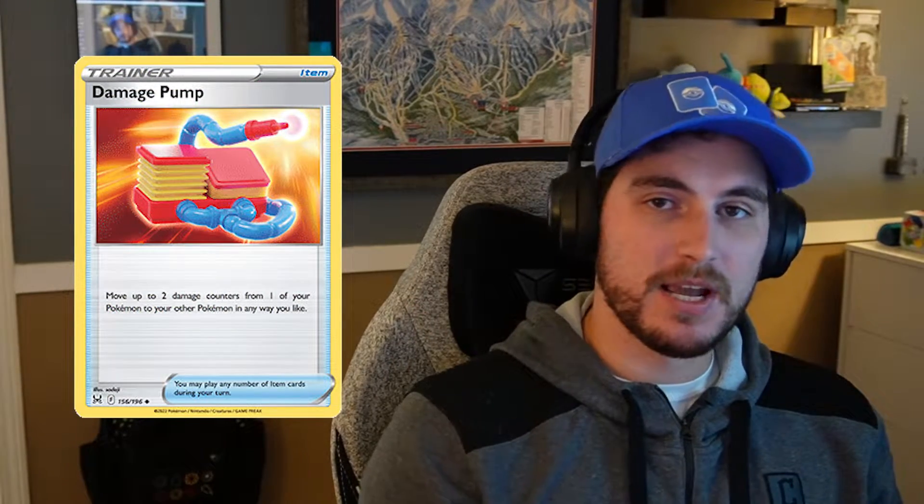Hisuian Zoroark VStar's Ticking Curse attack does 50 damage for every Pokemon on your side of the field that has damage counters on it. It's paired up with Gengar, with its Netherworld Gate ability that can allow it to come back from the discard pile onto the bench with damage counters on it, and then we can use Damage Pump to move those damage counters onto other Pokemon on our bench or even in the active slot.